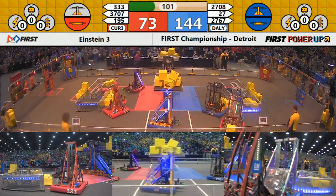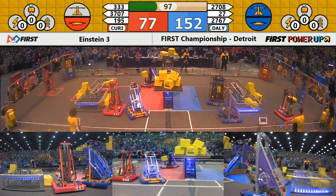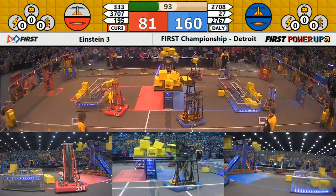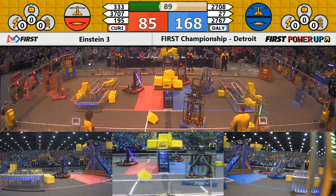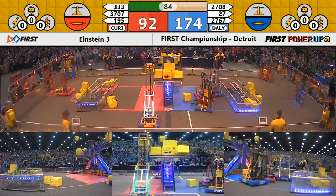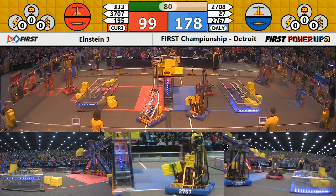Far side of the field, it's 195, the Cyber Knights on the move. Cube in their possession, they move back, arm reaches up high, places another cube on the scale, trying to steal it away from the Blue Alliance — and they've done so, thanks in part to 3707 Brighton Technodogs.